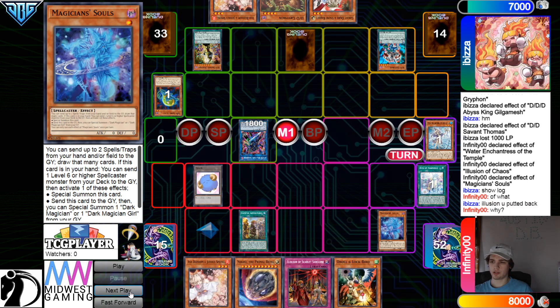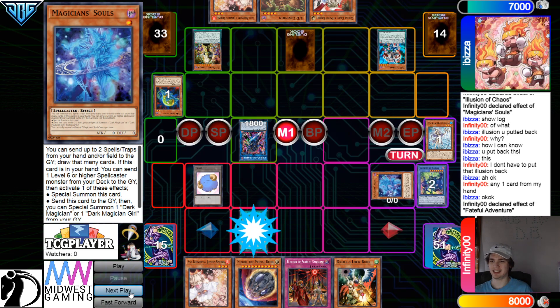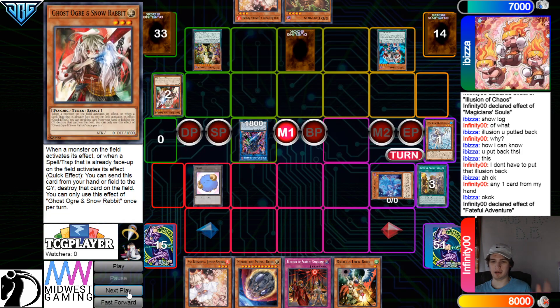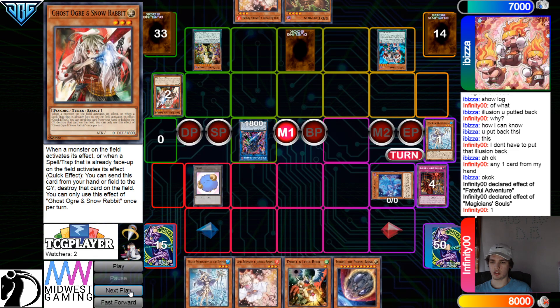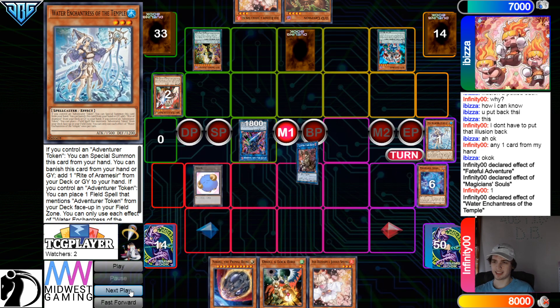Activate Souls. Show a log of what Illusion you put back — you don't put back Illusion. I've had to say this so many times this week. You literally just put any card back — it's any card. You can put back Mary Mary. Now Souls effect, discard 1, and then they get to draw. Draw is into Temple. Temple effect special summons itself out — free extender.